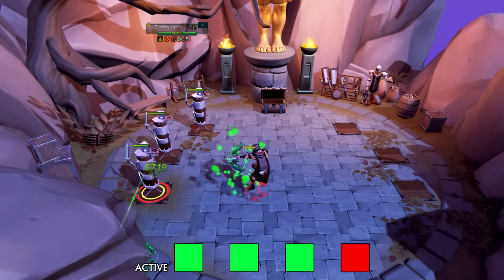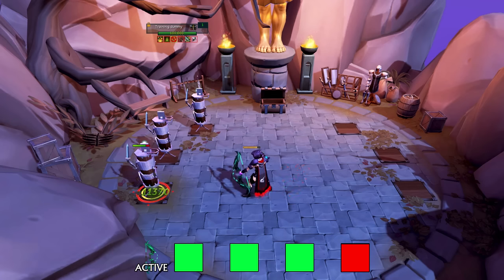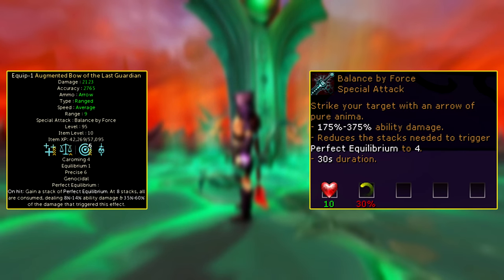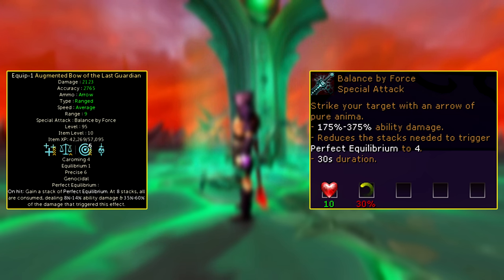When the special attack comes into play, the amount of hits you need to proc the Perfect Equilibrium effect is reduced down to 4, meaning at 3 stacks your next ability will proc the effect. The special attack requires 30% adrenaline, lasts 30 seconds, and deals more damage on average than Snapshot in a single hit at 275% average ability damage.